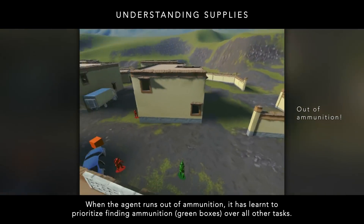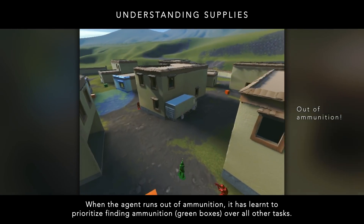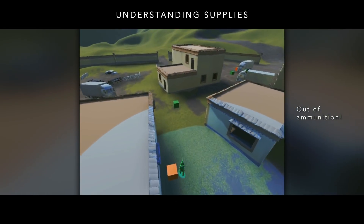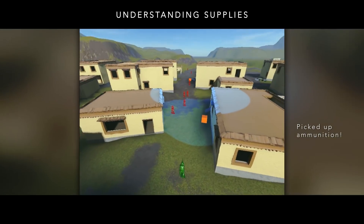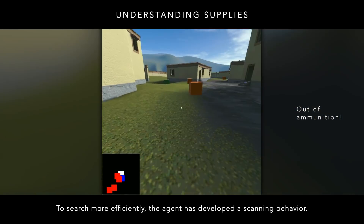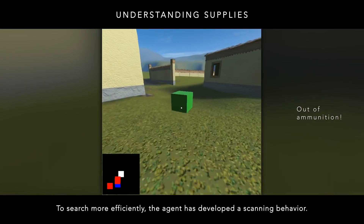When the agent runs out of ammunition, it has learned to prioritize finding ammunition — green boxes — over all other tasks. To search more efficiently, the agent has developed a scanning behavior.